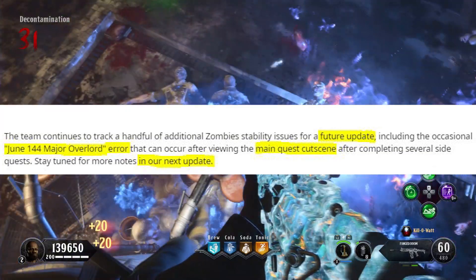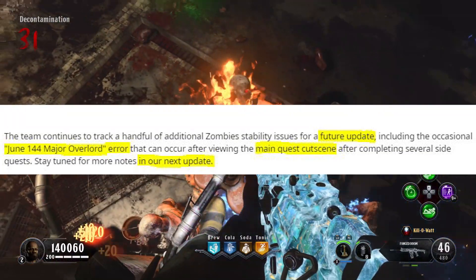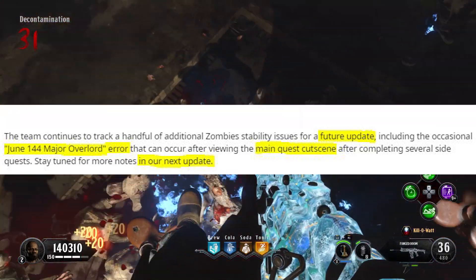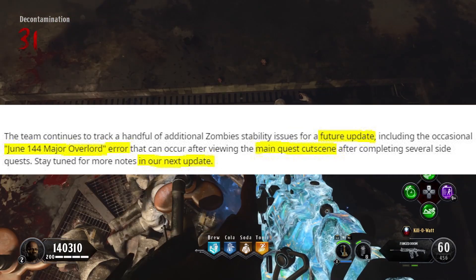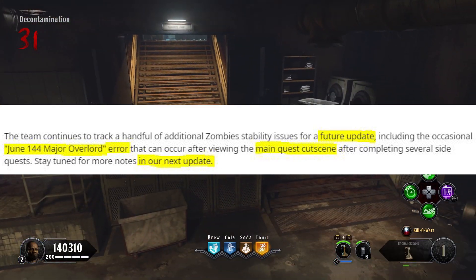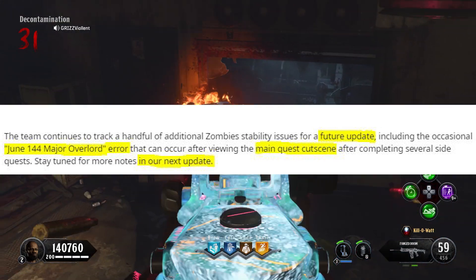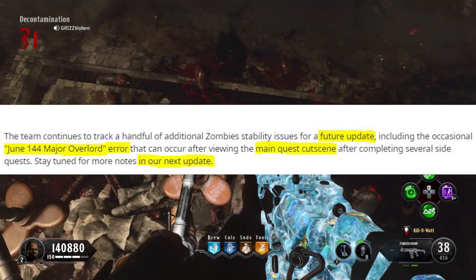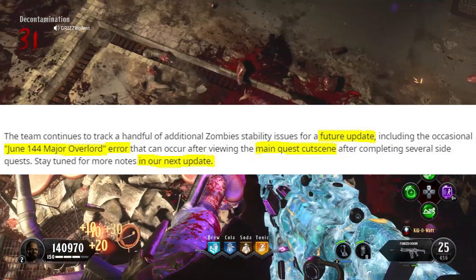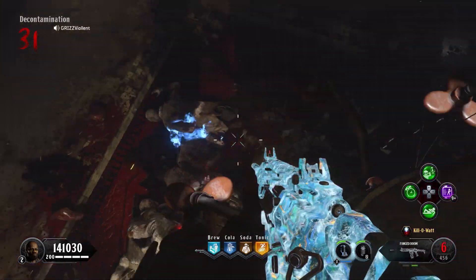The Zombies team continues to track a handful of additional Zombies stability issues for a future update, including the occasional June 144 Major Overlord error that could continue to occur after viewing the main quest cutscene and after completing several side quests — and they're talking about Tag der Toten. Stay tuned for more notes in our next update, which we know is coming this Tuesday, October 1st.